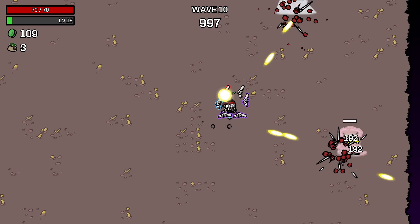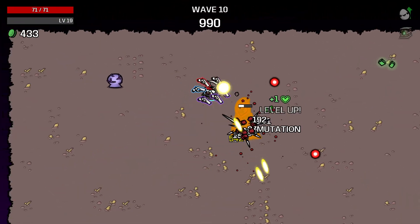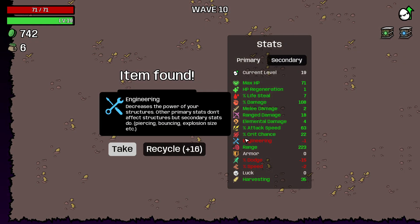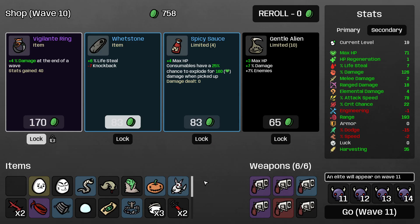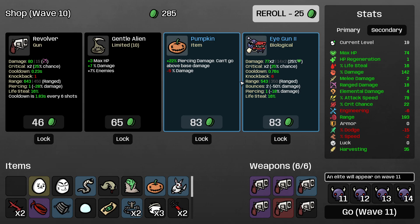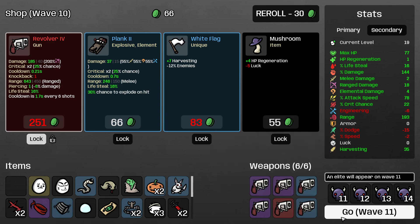Wave 10, two bosses. Jack just doing Jack things. Jack is so good. This is like, this was made for Jack right here — this boss rush mode. Let's go to wave 11. There is going to be three here. This is terrifying.